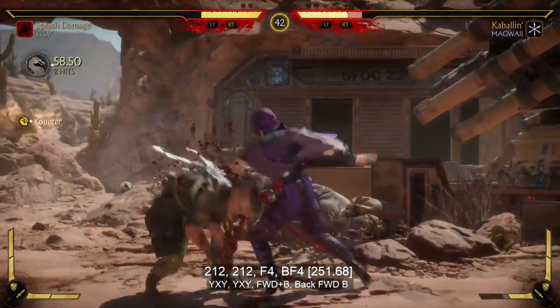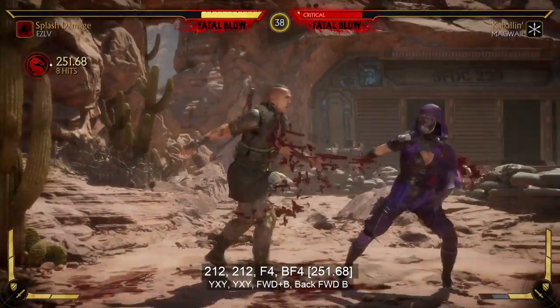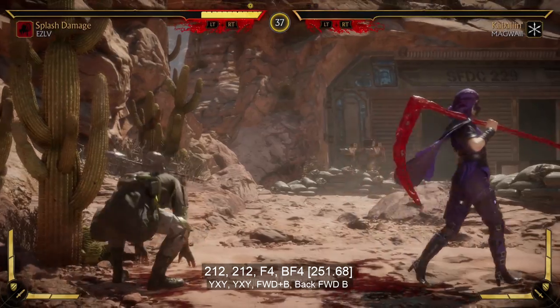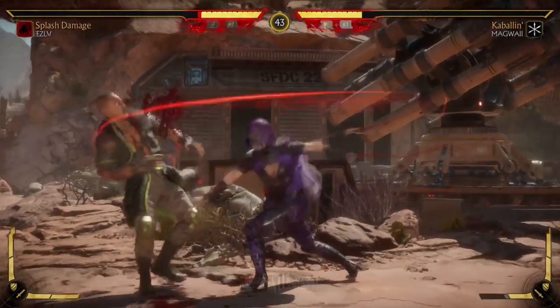Hey, what's up guys, it's EZ and welcome back to another Mortal Kombat combo tutorial. If you look at the bottom of your screen, you will see the number of inputs. Just check the description and it translates what the buttons are to your console. 212 is YXY if you're on Xbox, or Triangle Square Triangle if you're on PS4.